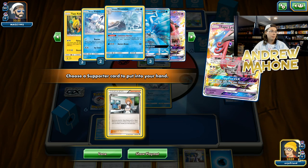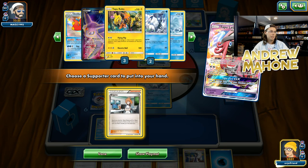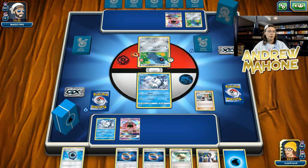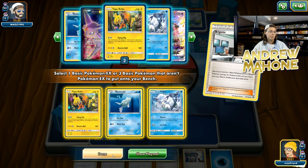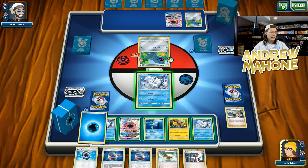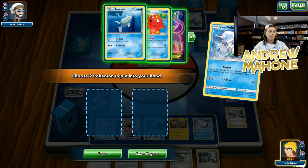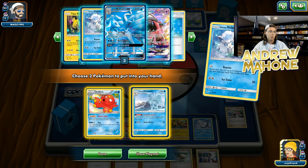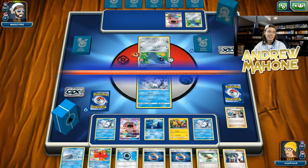Maybe I am only running one copy of the Alolan Ninetales. Let's go for a Koko and a Vulpix and the Remoraid. Grab that Bridget. Koko is very good in here. This hand would be fantastic if I happen to have a Double Colorless Energy in it — I don't, which is a little bit of a shame, but that's okay. Because we're going to be able to go for a turn one Beacon here. I'm going to attach to one of my benched Vulpix just in case my active gets knocked out next turn. Then I'm going to Beacon and grab the Octillery. I think I want to go with the Barrier Ninetales just because you don't want to get your Ninetales GX out there really early in the game.